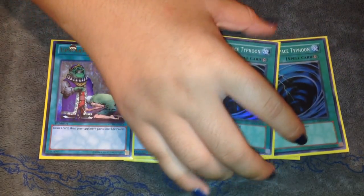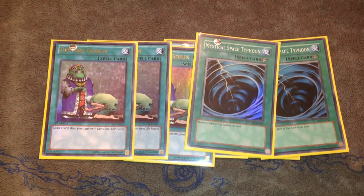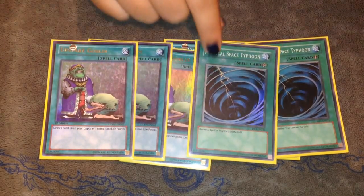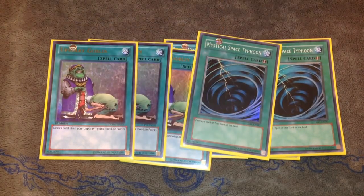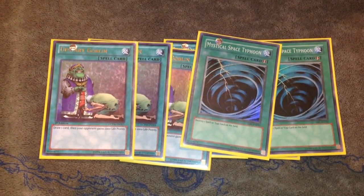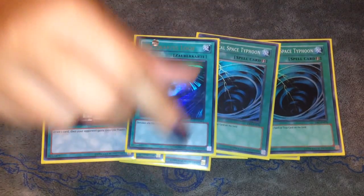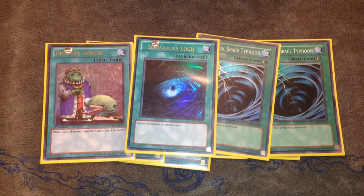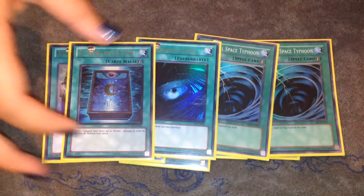Two Mystical Space Typhoon — you guys saw my discussion on MST recently and why I think it's important to keep it, especially in this deck because it would die to Skill Drain. I still run Wiretap as you'll see, but I do like the MST especially for local tournaments where there's more rogue stuff. The Dark Hole I still like because this deck sometimes has trouble against big established fields, and Book of Moon breaks soft locks and is also really good with Armor obviously.